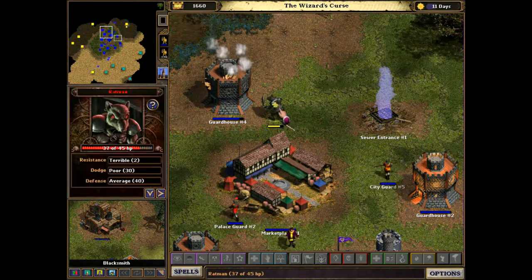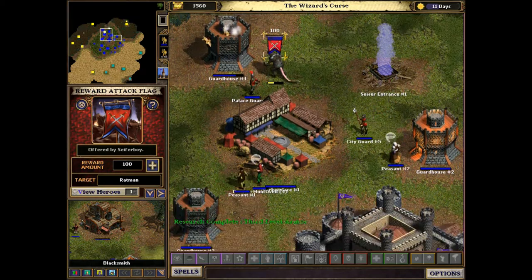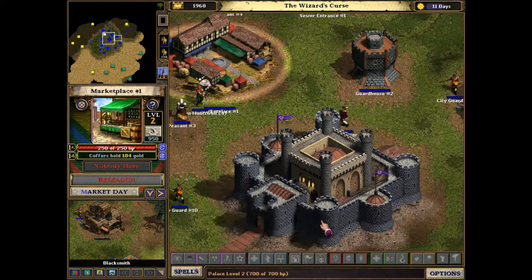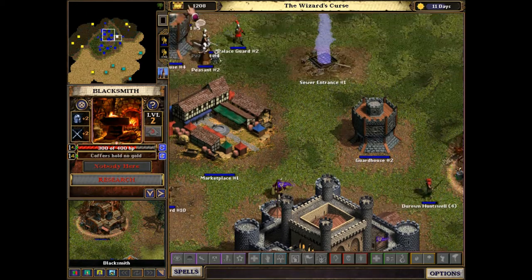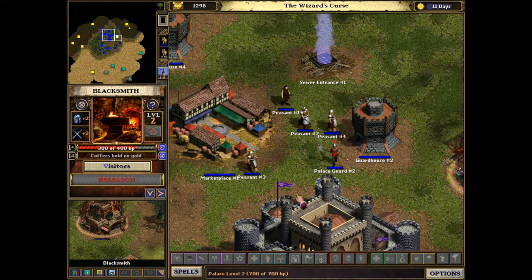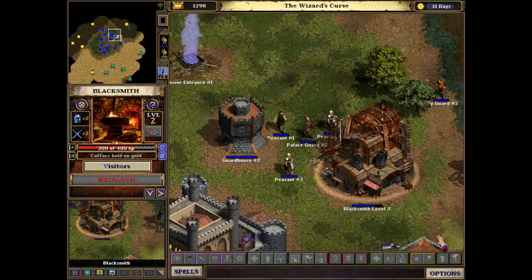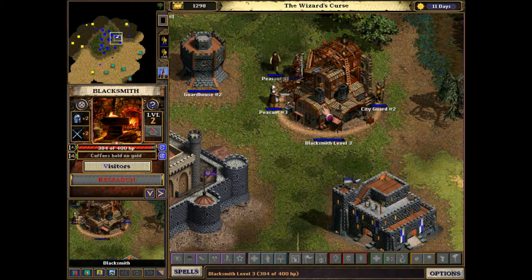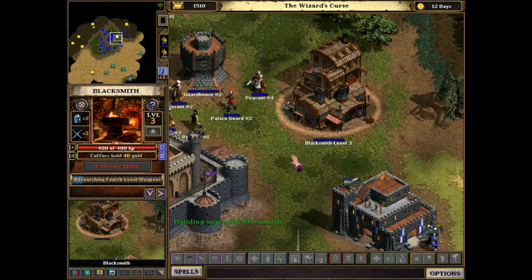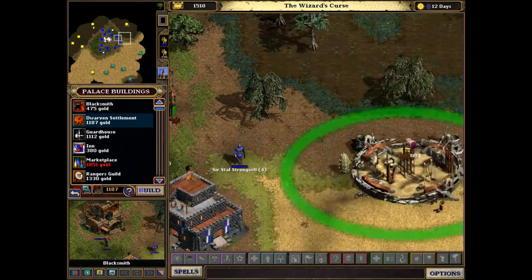You can see the rat guy there — that's one of the units that the quotas cannot recruit. The rats that come out of the sewer, they can be recruited. Another thing you can do is create a triangle formation around the sewer entrance as well, so there are three different guard houses that could attack it at one time as soon as the enemies pop up. I haven't done that before though, so I may try that and see how that works out — same for the cemeteries.